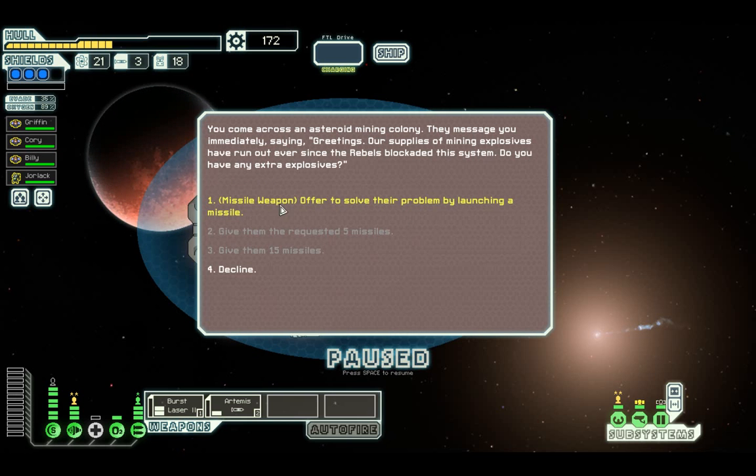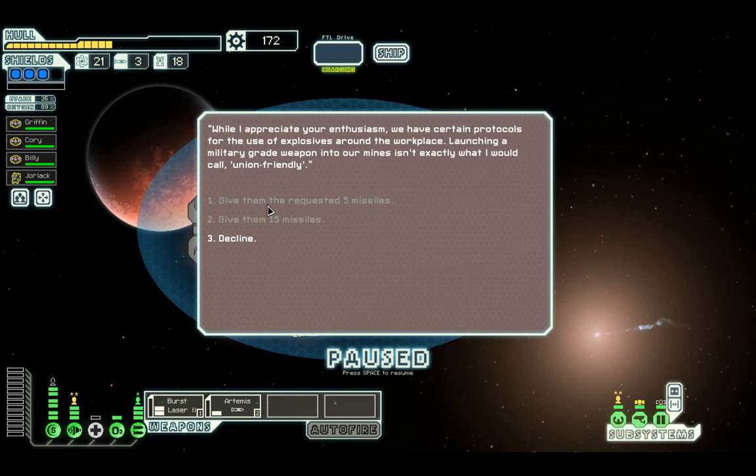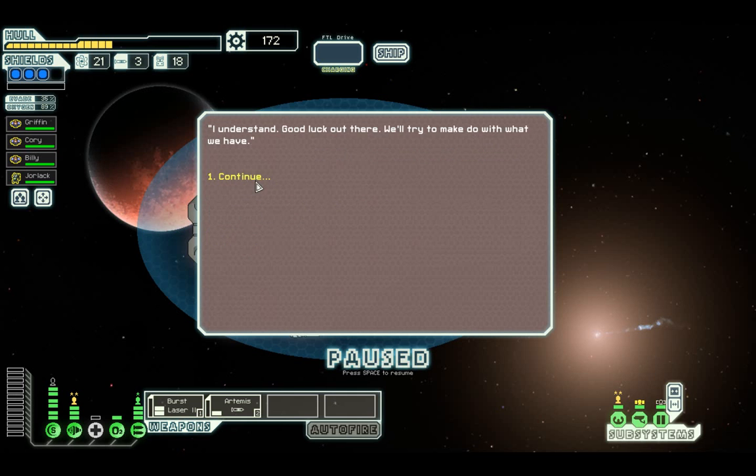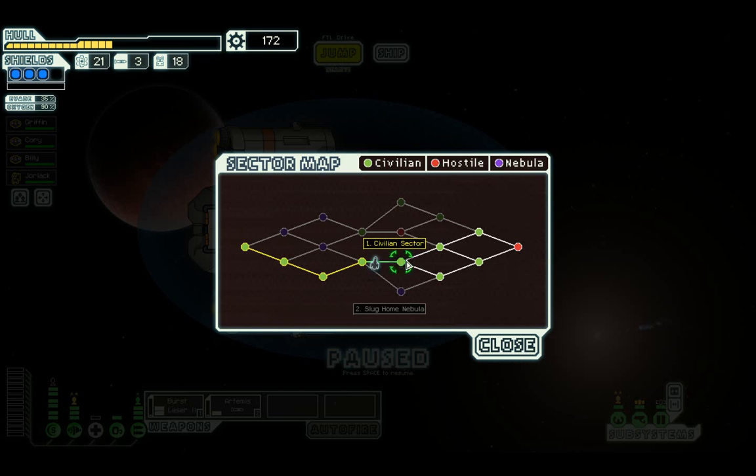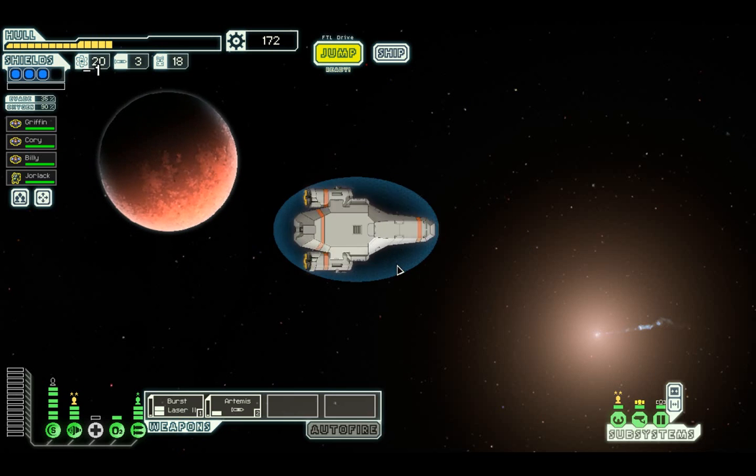No missile launch needed. Next sector - we are heading into Sector 1, 2, 3, or 5 - civilian or slug homeworld nebula. No, let's go to the civilian sector.